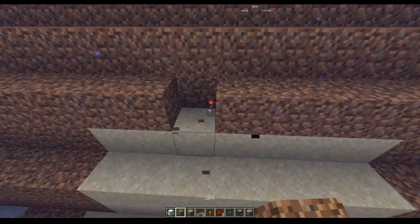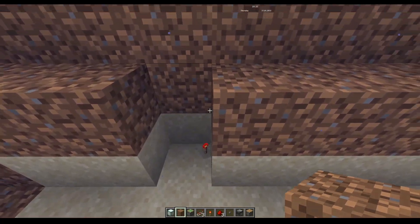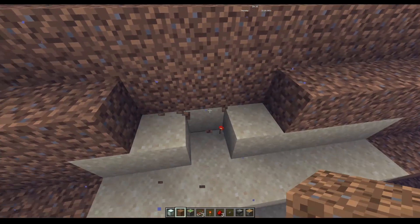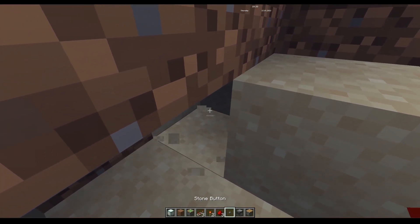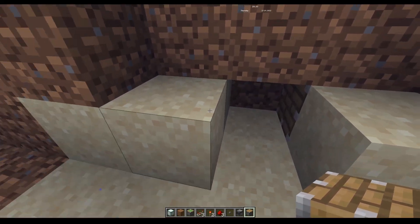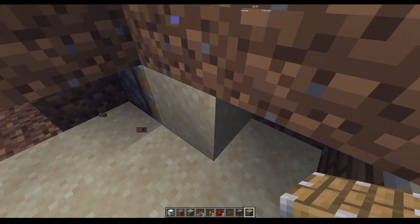All we need to do is have a little gap here, and then some bits at the side for us to put our torch in. We're going to put a piston facing one way, then two blocks across, a piston facing the other way, with a block in between.